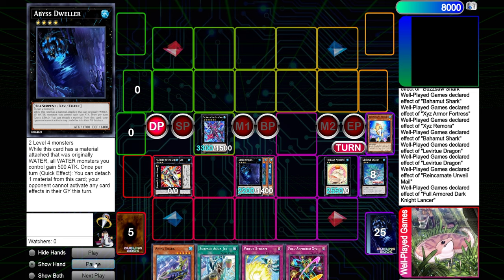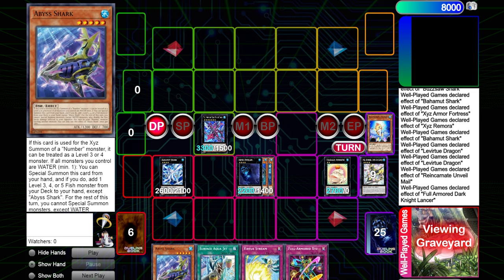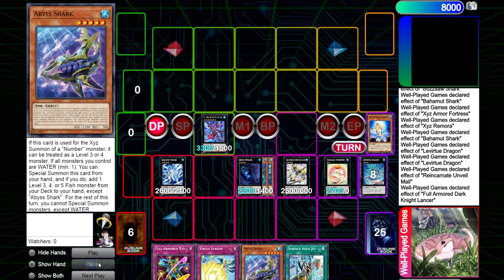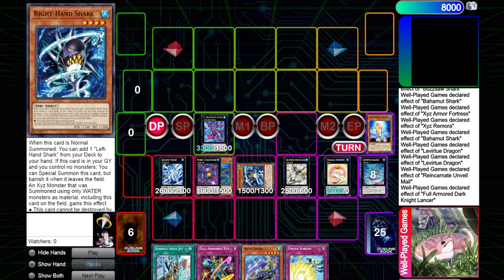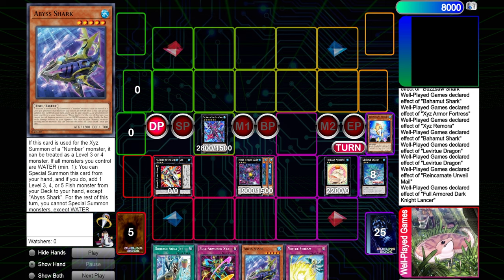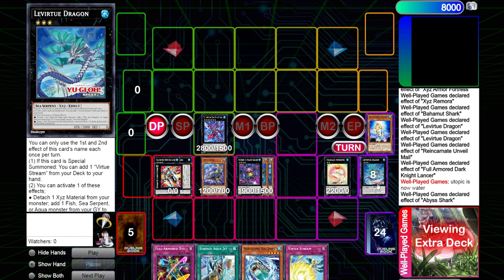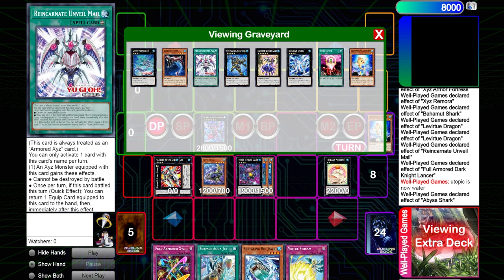Then I drop Unveil Mail to summon Utopic Ray Lancer. Unveil Mail triggers when sent to graveyard. We use Dark Knight Lancer to bounce back Exceed Remora, and Exceed Remora summons itself by detaching a material from Dark Knight and from Utopic Ray Lancer - this is actually really good value because now the material off Utopic Ray Lancer won't just go to graveyard. We have another rank four to make, so we go into Dweller and Dweller raises the attack of all our water monsters by 500. That was one board - Dweller, Draco Future, Dark Knight Lancer, Toad, Virtue Stream, Full Armored Exceed. But I realized I could do more, so I took back the play to go into Draco Future because I realized I could not summon Abyss Shark while Draco Future is on field. So instead of overlaying into Abyss Dweller, I overlay Exceed Remora and Right Hand Shark into Stealth Kragen - and while Stealth Kragen is on field everything becomes water, meaning we now fulfill the summoning condition of Abyss Shark.